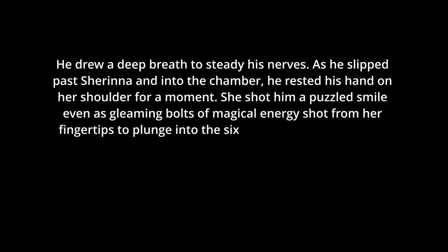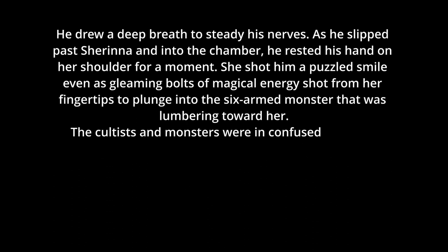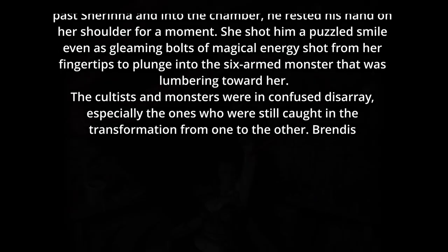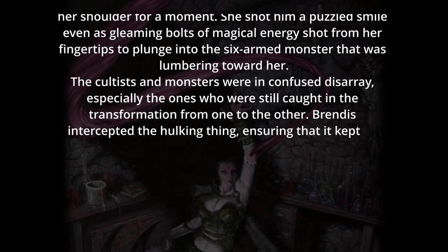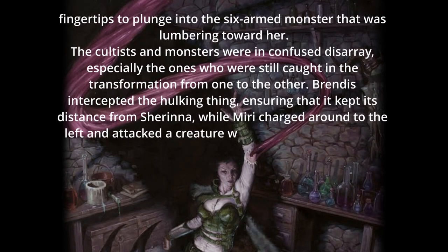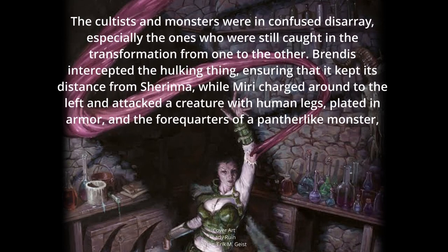He drew a deep breath to steady his nerves. As he slipped past Sharona into the chamber, he rested his hand on her shoulder for a moment. She shot him a puzzled smile, even as gleaming bolts of magical energy shot from her fingertips to plunge into the six-armed monster that was lumbering towards her. The cultists and monsters were in confused disarray, especially the ones still caught in the transformation from one to the other. Rendus intercepted the hulking thing, ensuring it kept its distance from Sharona, while Miri charged around to the left and attacked a creature with human legs, plated in armor, and the forequarters of a panther-like monster, sleek and predatory.